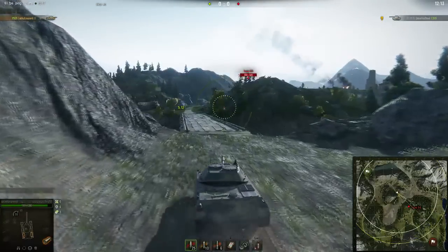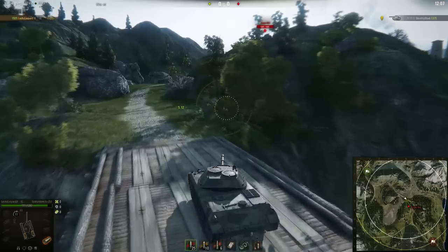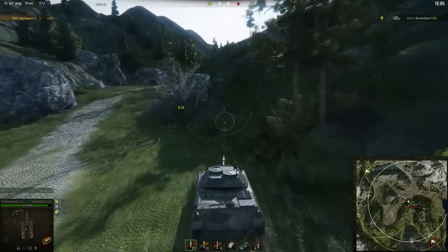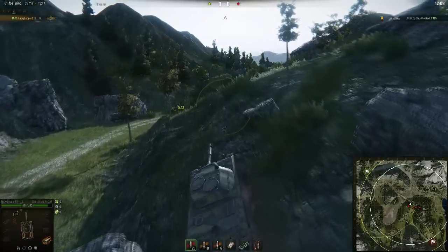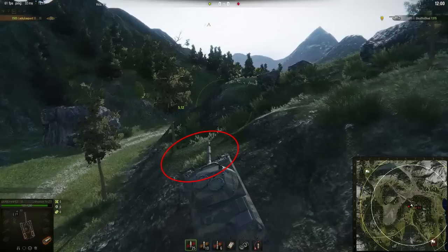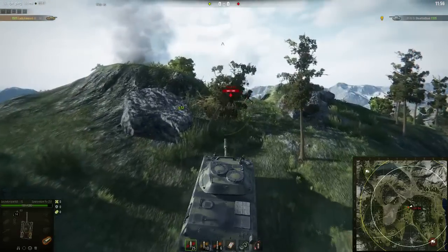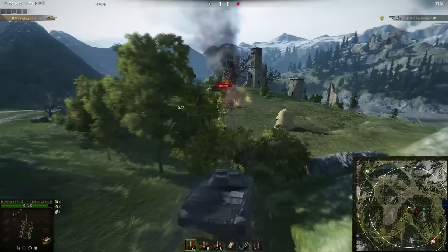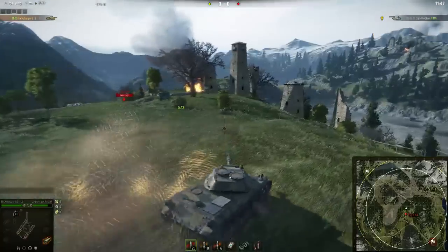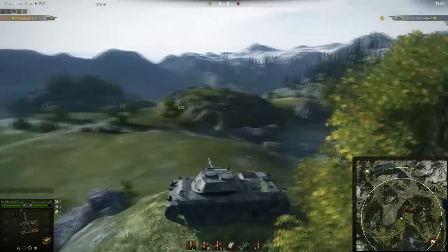I'm making some speed and now I'll show you guys step by step how to do it so you can use it in battle. Once you're on top you're at one of the most OP spots on this map. You need to drive exactly in the middle of these two trees, and once you get past the rock on the left, turn your tank slightly to the left and drive over this little bump. Then stop your tank, turn right, and drive up this route.